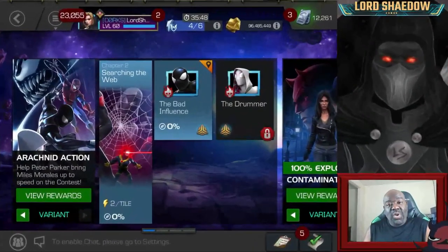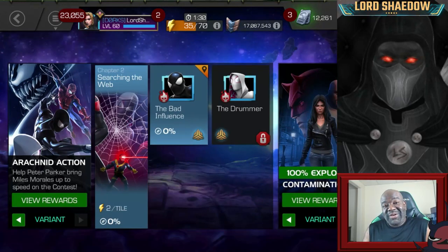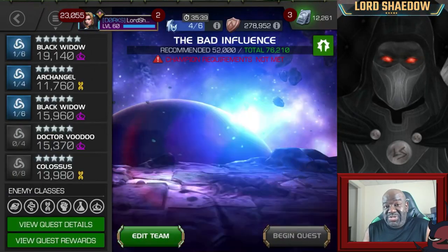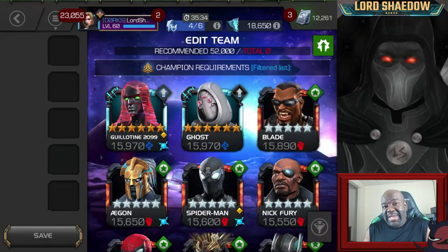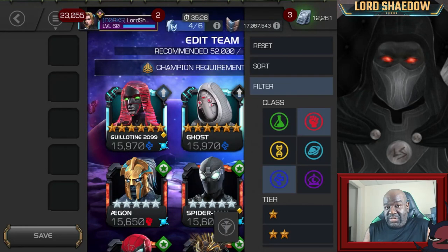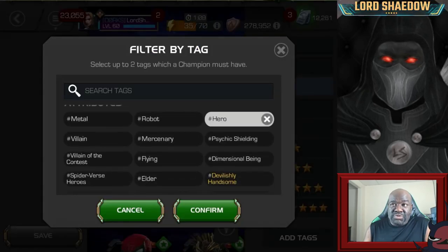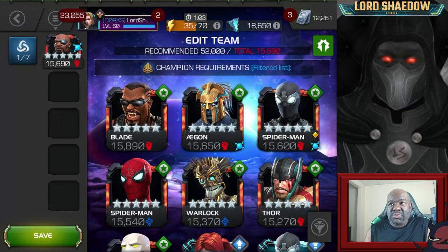Hey everyone, Shadow here, and welcome to another Marvel Contest of Champions video. We are in Chapter 2 of Variant 7, or Back Issue 7, depending on how you want to say it. This chapter has different class restrictions — for this chapter, you can only bring in tech and skill. I'm redoing the team up here, and I'll talk a little bit about why I chose who I chose.